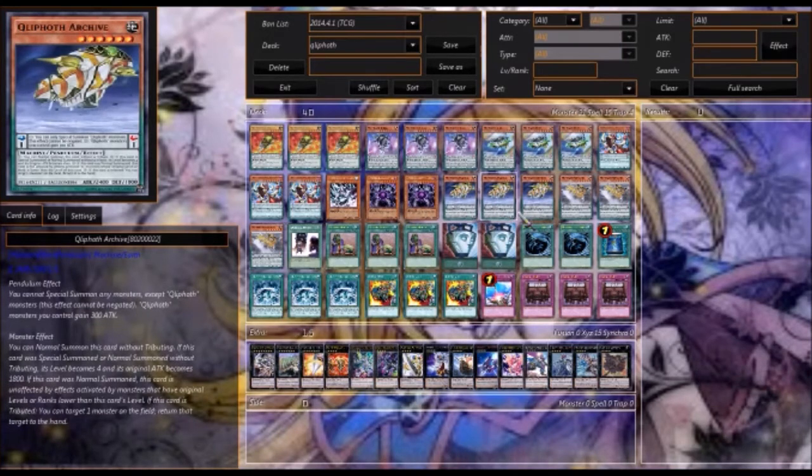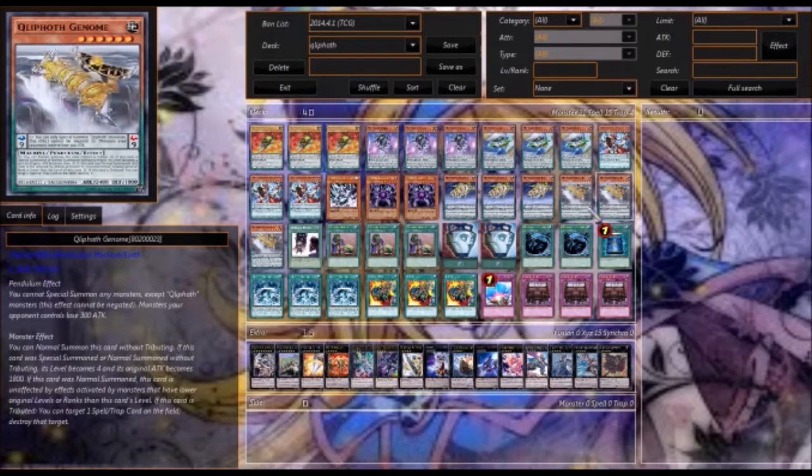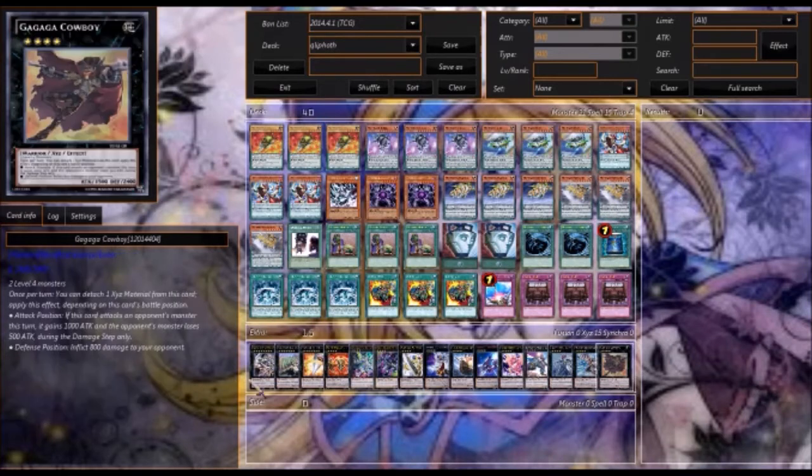Archive is fine to have in the pendulum zone because all your Quilleth monsters gain 300 attack, but when he is tributed you can return one monster on the field to the hand — so he's really great to bounce an XYZ monster back. Genome does the same thing when tributed except it destroys a spell or trap. So Genome's the other card you want to have when tributing.